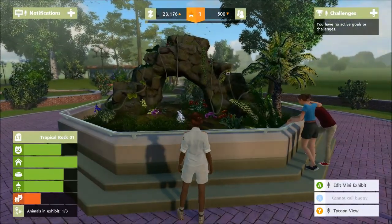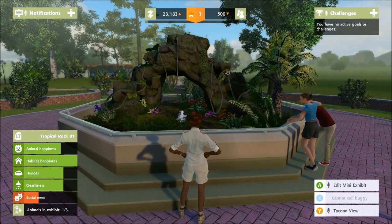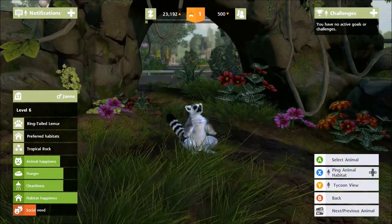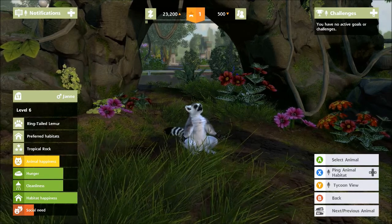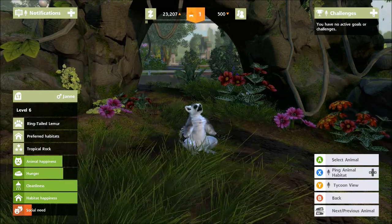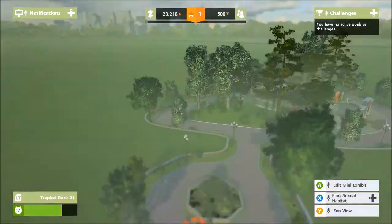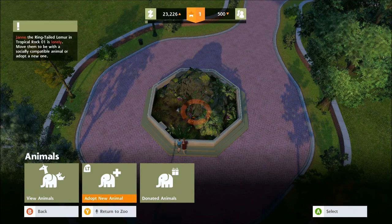If you hold the left trigger you get an overview of animal happiness and exhibit status. You can see the social need is declining quite rapidly and it's in the red, and her happiness is fluctuating between happy and not happy. That means we need to add more animals to this exhibit.